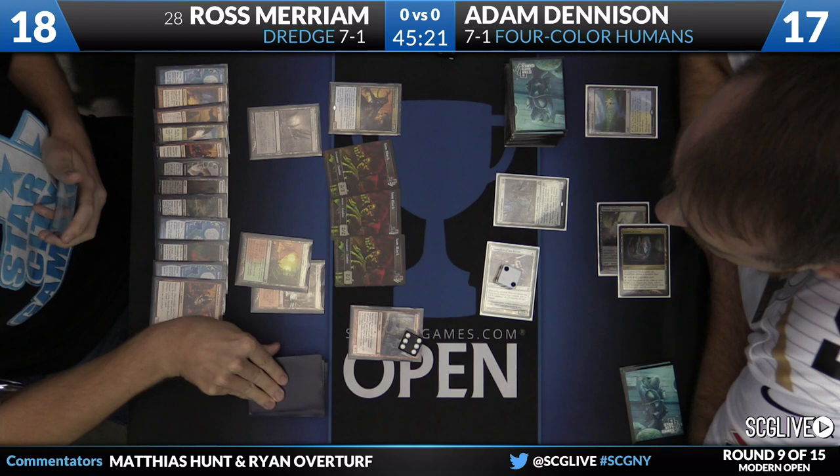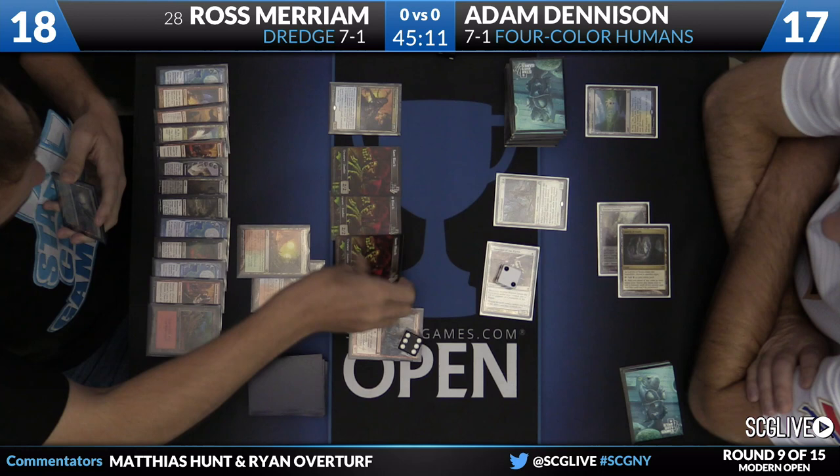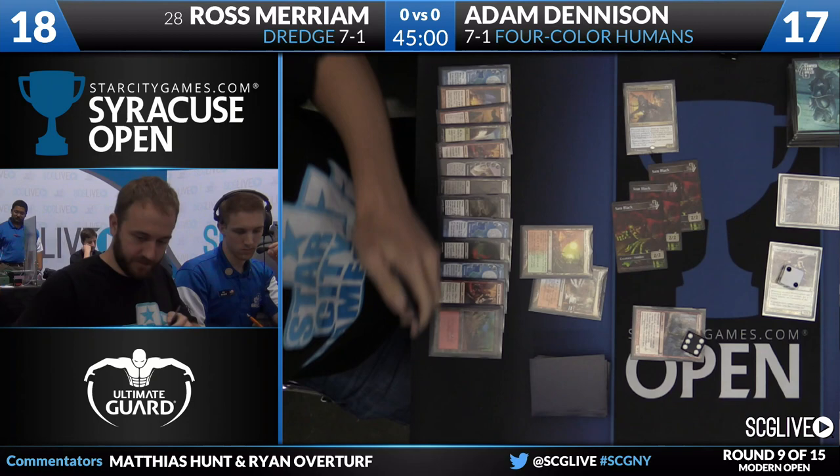Ross is going to dredge Dachmor Salvage instead of Stinkweed Imp — so presumably he doesn't have a land. Dredges Insolent Neonate and Mountain. Salvage goes into his hand. Things are slowing a little bit down for Ross here — he's going to have to fire up the Shriekhorn in his hand, get things rolling again. Really get this engine humming with that Shriekhorn. That card is just a delight — the backbone of many a constructed deck.